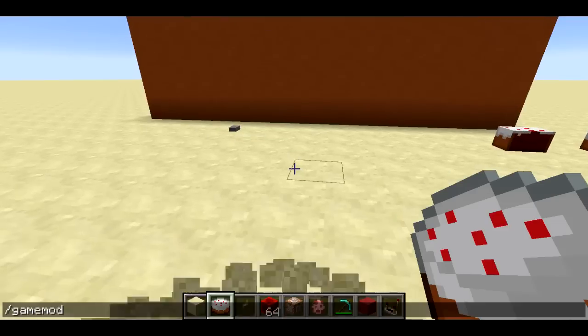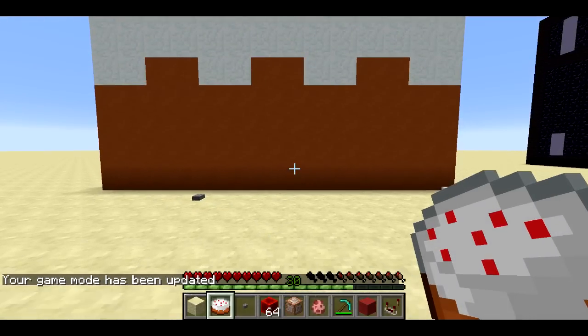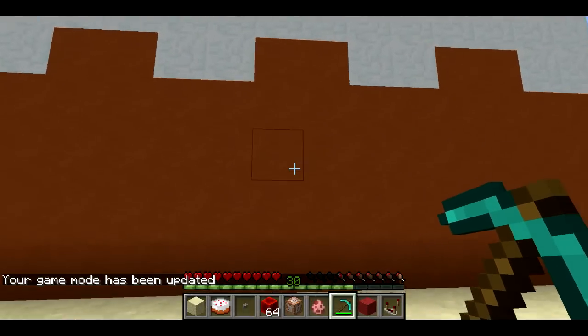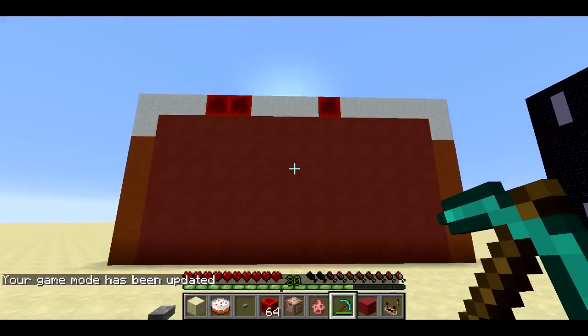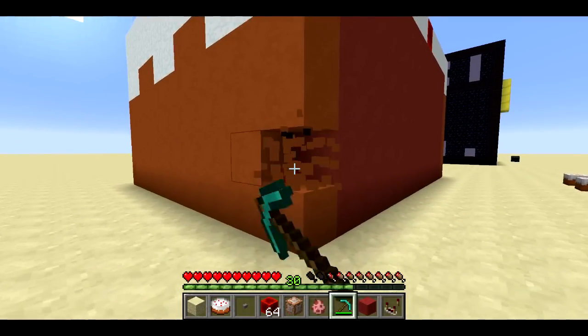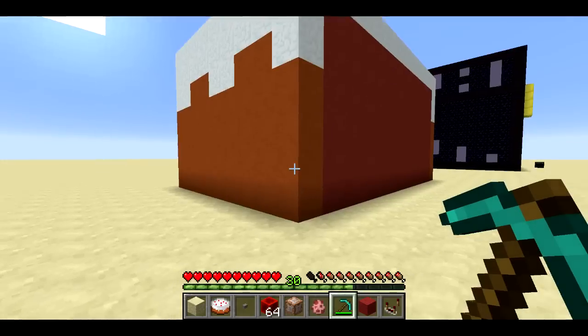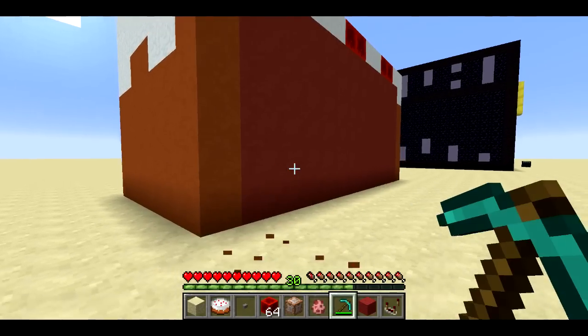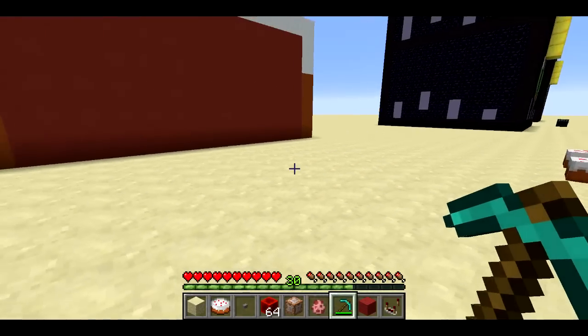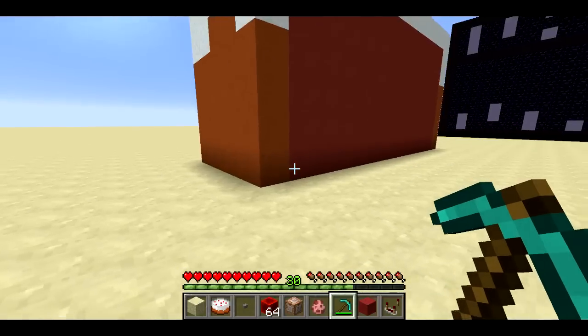Let me put myself in survival mode, because I'm going to need to eat some cake. You can see I have a few hunger bars missing — I'm three and a half hunger bars down. If I go ahead and pick away at the cake, I am now two and a half hunger bars down, and I can eat more, and mmm, delicious cake, yum — and get my hunger refilled. Now I'm at full hunger.